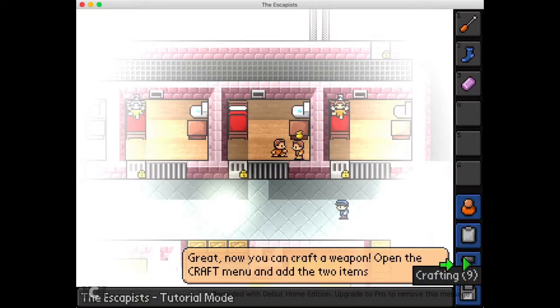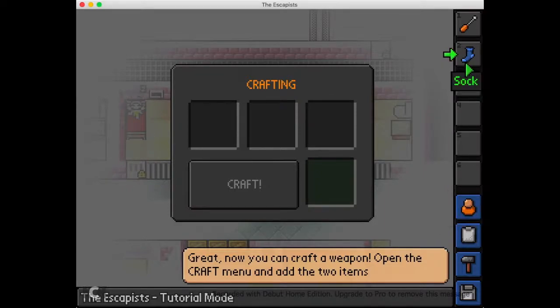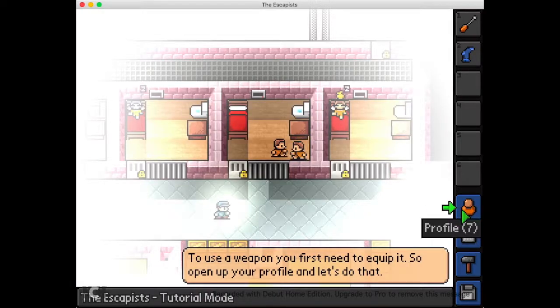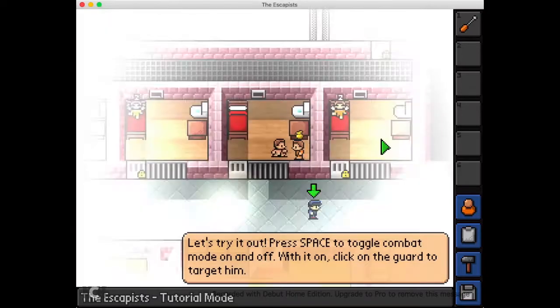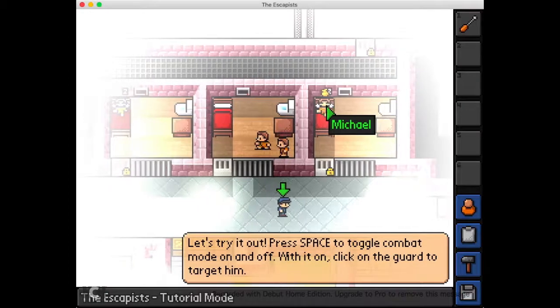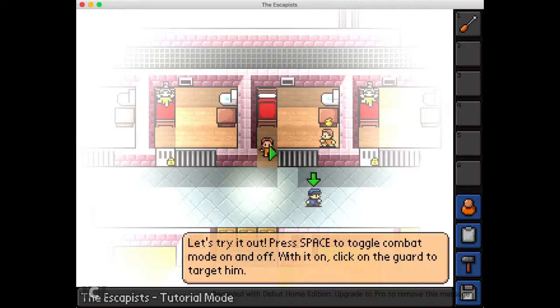Now you can craft a weapon — open the craft menu. What can I use to craft a weapon? Sock. What? What will this do? Oh, I get it — you just put the soap in the sock. That's clever, it's really clever. Press space to toggle combat mode on and off. Everybody looks the same! This is going to bother me so much — everybody looks the same.